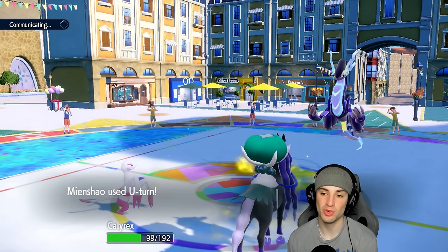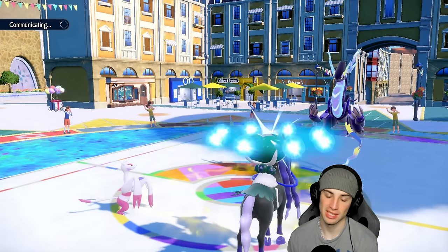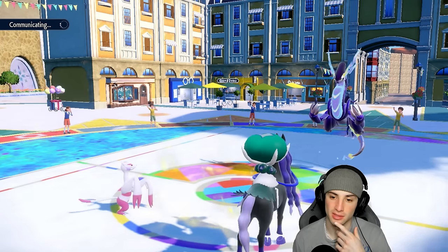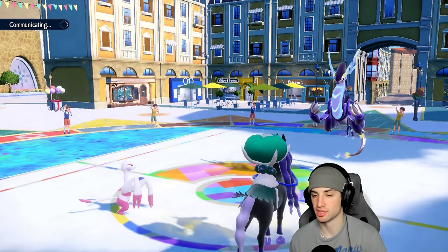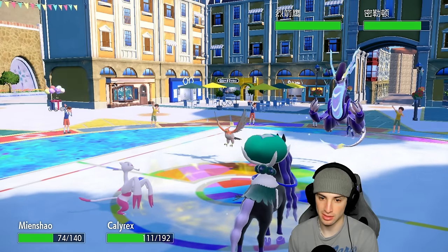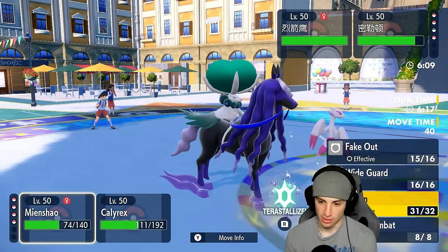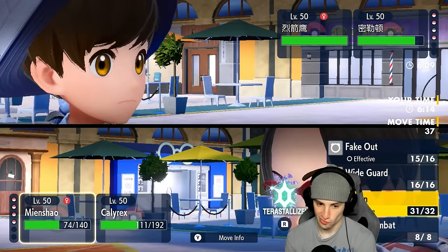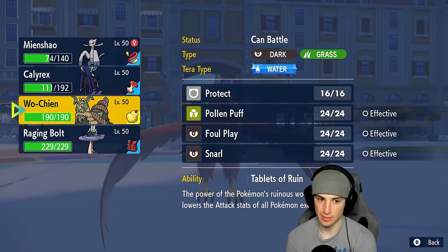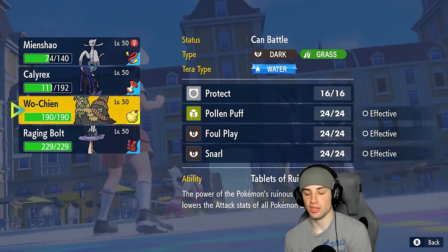We try to U-turn pivot out of here but it's not happening. We might just have to start attacking with Myshell. If they throw out a physical attacker I might be tempted to swap Myshell into Wochien, because Wochien is nice especially against physical attackers. They're going to send out their third Pokemon which is Talonflame, and this is tough news — I don't like this at all. They could go for Tailwind and Electro Drift or something like that.